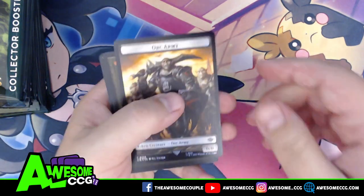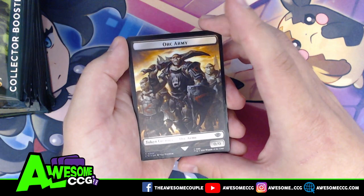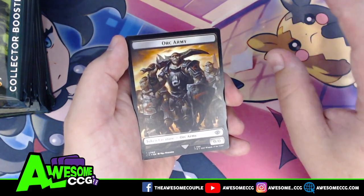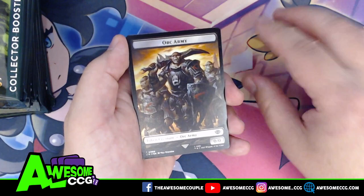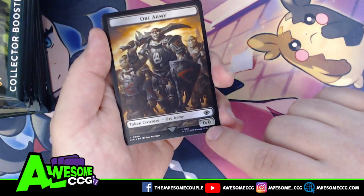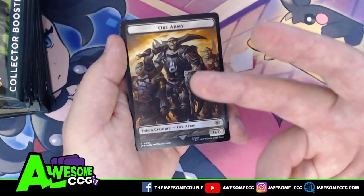Let's talk about this mechanic. If you remember War of the Spark, there was a mechanic called Amass where when a trigger happened you would create a 0/0 Zombie Army token and put some number of +1/+1 counters on it. Every time that trigger happened again, instead of a new token you'd make the existing one bigger. They have Amass Orcs this time around, since that fits the Lord of the Rings theme. This is a 0/0 token — the card that creates it will indicate it enters with some number of +1/+1 counters, and other cards that amass orcs will make it bigger.